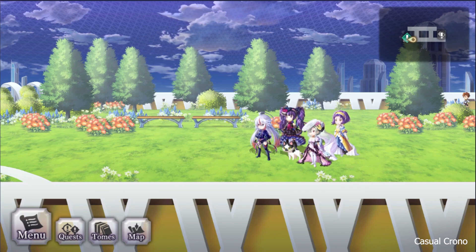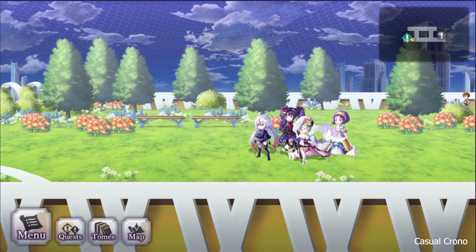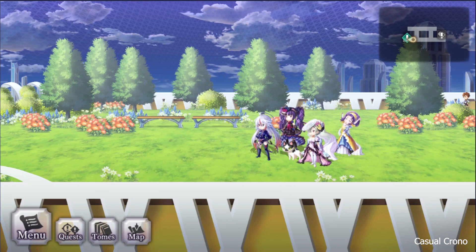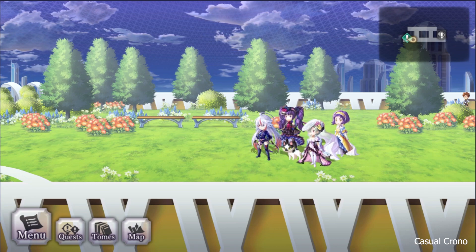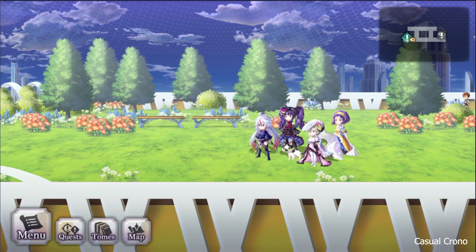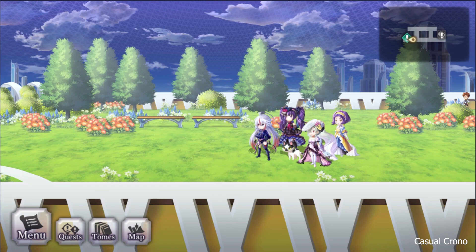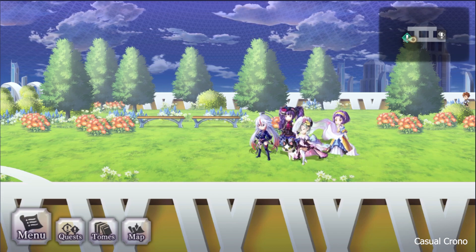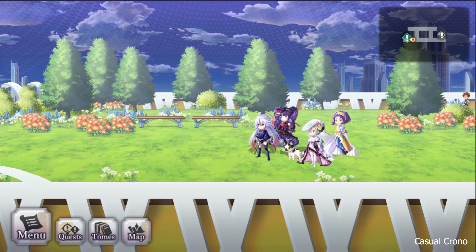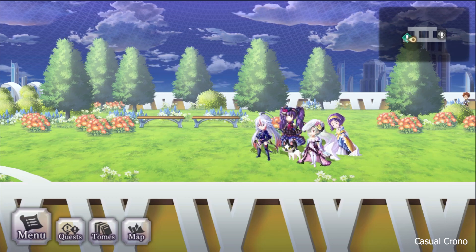I'm looking at the wiki right now. Patel has 360 million health, and it looks like he has a mechanic which has stacks of concentration. Each time he gets hit from an attack, including damage from pain or poison, he loses one stack. The idea is to try and knock out as many stacks as possible. He has 3 HP stoppers, and otherwise is null to magic attacks.